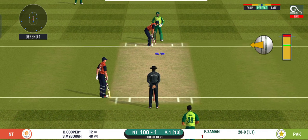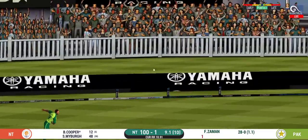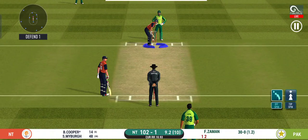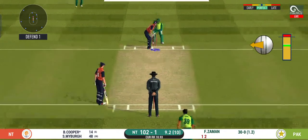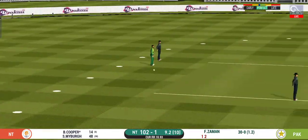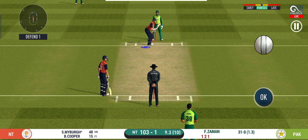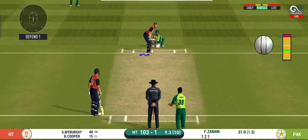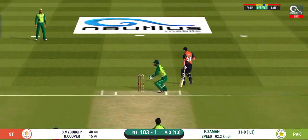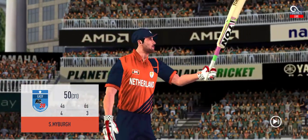The batsman pushes it gently towards the gap for a single. The bowler is bowling from his preferred end. The batsman should be able to run two there. They are running hard, converting ones into twos and twos into threes. Nicely played — just a single. Running the first one hard and it's only a one; the batsmen are always looking for extra runs. Fifty from the batsman — a very good performance.